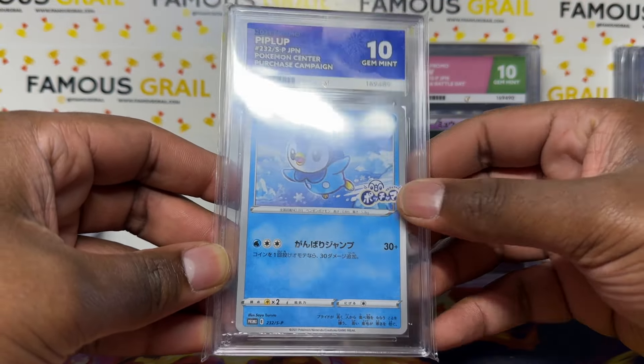Now into the GX section — Tauros with the OG Toys R Us logo stamped on it. I'm not even a Mega Tauros fan but you put the Toys R Us logo on it and I'm grabbing that — Gem Mint 10. Ninetales from what I think is Ultra Genesis — Gem Mint 10. I used to have so many of the Lillie promos from Dream League back in 2019 but I'd sell them to basically get free boxes.